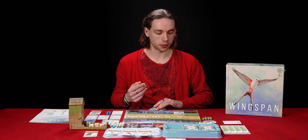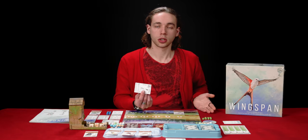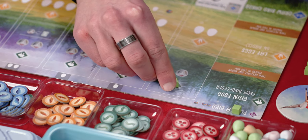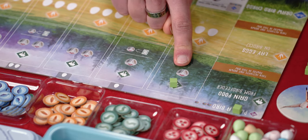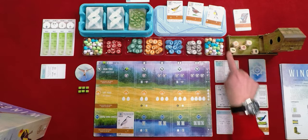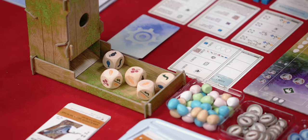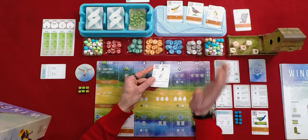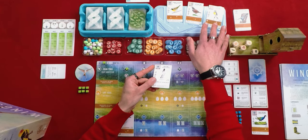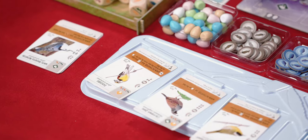Now naturally I would like to play another bird, but I have no food. So I pick up one of my action cubes, place it over there to gain food. You will see there's a picture of a single die, meaning I can take one of these food tokens out of the bird feeder. I'll look at the bird I have in my hand and take into account the birds out here, seeing what food they require so I can start working towards them at a later date.